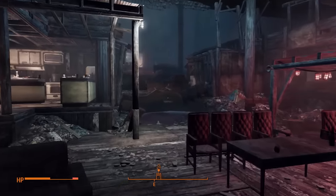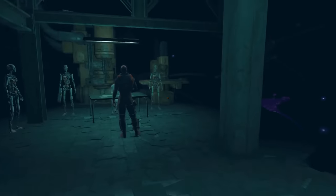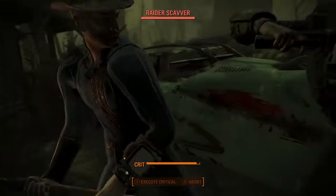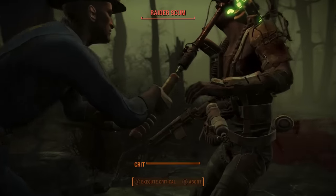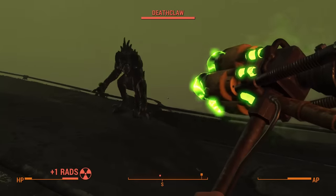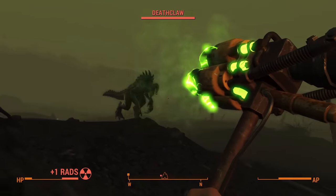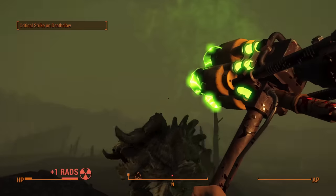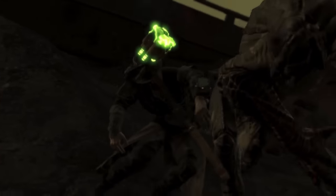After getting Cait and immediately biting off more than I could chew with some Gunners, I went to Goodneighbour to speed through the memory den sequence. From there it was to the Glowing Sea, and while the radiation was going to prove troublesome, I wasn't as worried thanks to my glorious Atom robes and their 25 points of radiation resistance. The Glowing Sea being what it is, it didn't take long before I came face to face with another Deathclaw. Unlike before though, I am much better prepared — even if my health is a tad low, I figured he'd probably one-shot me at full health anyway, so I had nothing to lose.